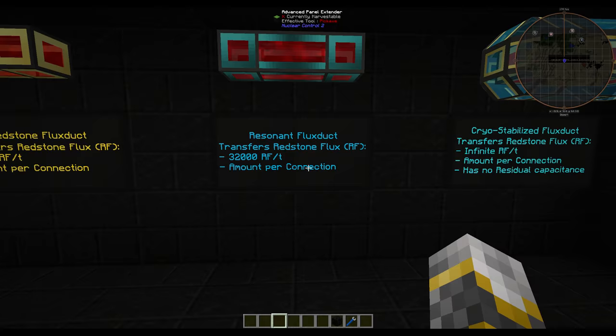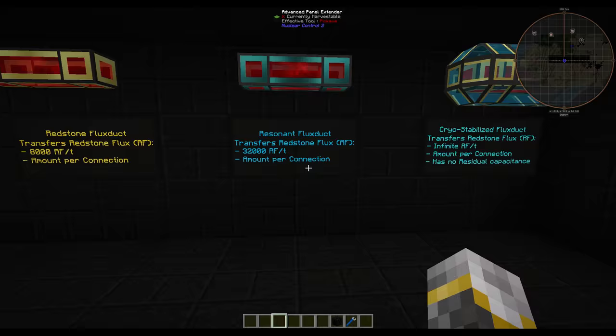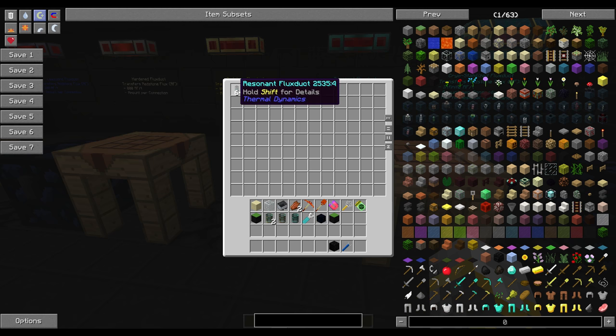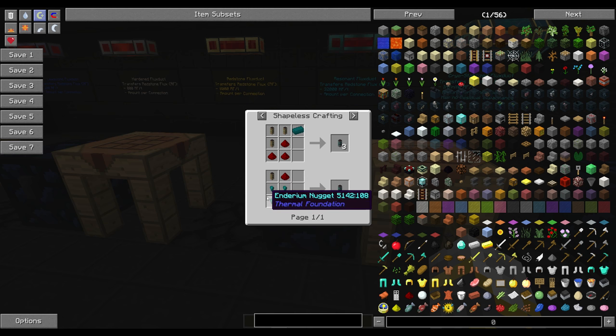Resonant flux ducts — these are insane. Like before cryo stabilized, go with these. Resonant flux ducts transfer an amazing 32,000 RF per tick, and they are made with an enderium ingot and three leadstone energy flux ducts.